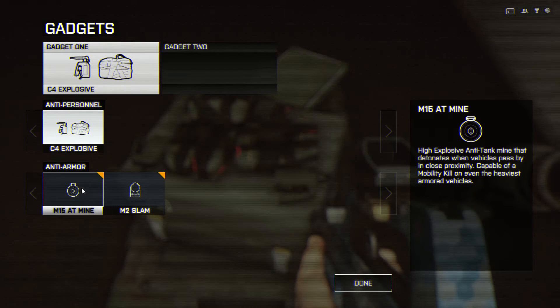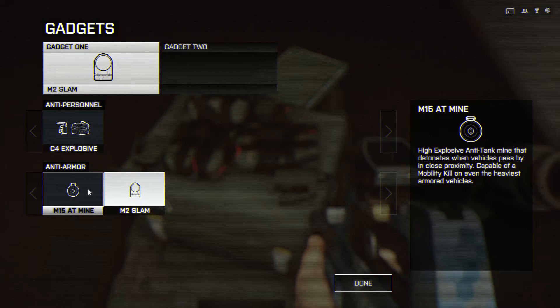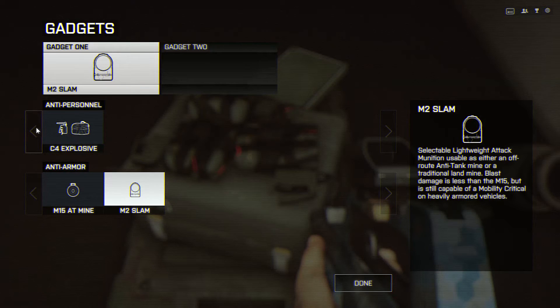Or, what is this? A mine? Or a SLAM? Selectable lightweight attack munition, usable as either an off-route anti-tank mine or a traditional landmine. Blast damage is less than the M15, but is still capable of mobility critical on heavily armoured vehicles. Or the M15 anti-tank mine — a high-explosive anti-tank mine that detonates when a vehicle passes by in close proximity, capable of mobility kill on even the heaviest armoured vehicle.